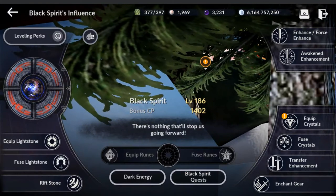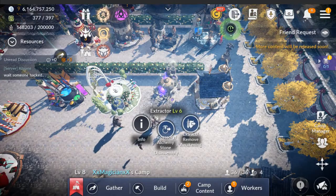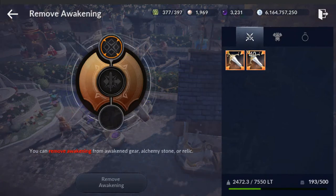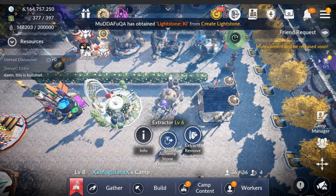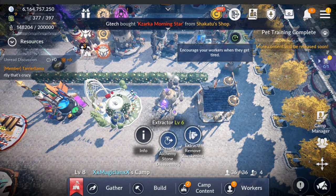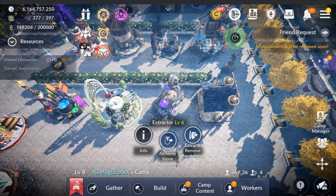That is one path on how to upgrade your gear. One more thing: your extractor needs to be level six to remove an awakening on pink gear, so that you can take your red gear that has a level of PEN or HEX or whatnot and transfer it in. It won't let you straight transfer PEN from red to pink while it's awakened. So plan for that — you need your extractor at max level, which is six, to make that trade.